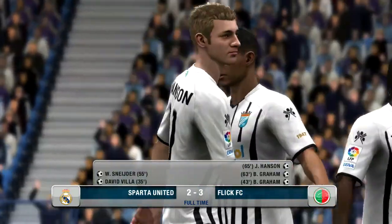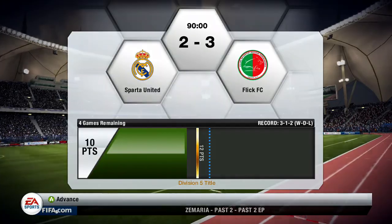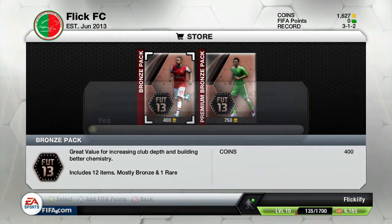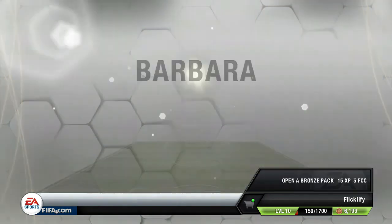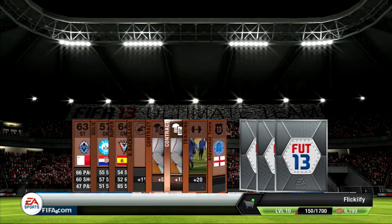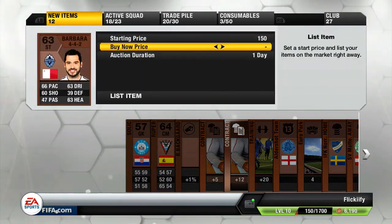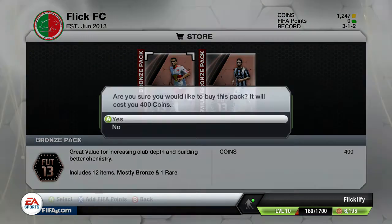Pretty happy with that victory, especially coming up against the gold team, despite the fact they didn't have the best chemistry. And we're just one win away from winning the division title. Here I do buy a couple of bronze packs because we were running a little bit short on contracts. I just don't bother buying any bronze contracts on the market, I think it's a waste of coins. And you can usually go ahead and get two of them like I did here, along with a couple fitness cards and club items, which might be useful.